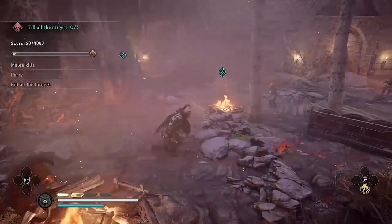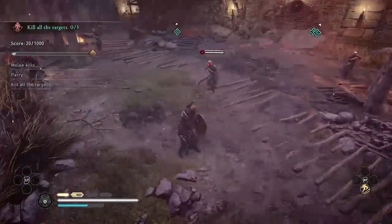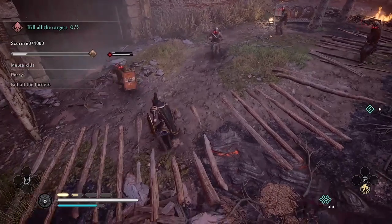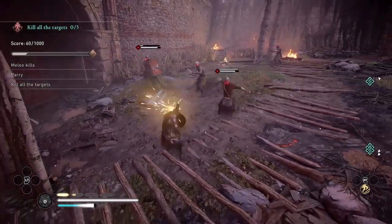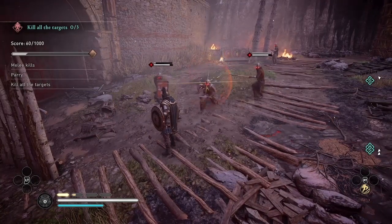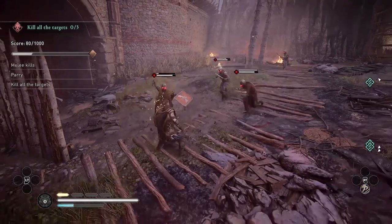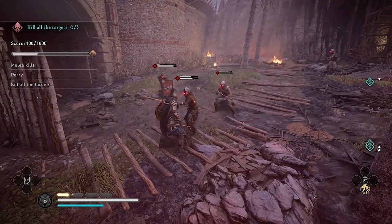There is my first melee kill for 20 points. You need to get a total of 480 points from melee kills to get the gold in this trial, and every time I parry I'm getting 20 points towards my parry total. You'll notice something very interesting when I make my stun kill — I'm going to get 40 points instead of the 20 points I got for my first melee kill.